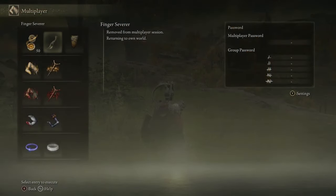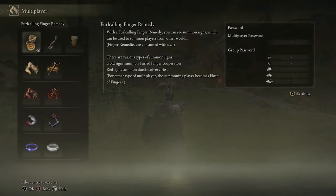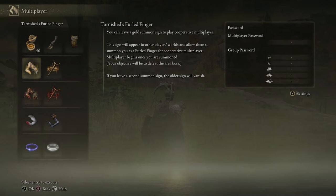Keep in mind that one player has to have the furled calling finger remedy — that's the person who's the host. The other person uses a tarnished furled finger and puts those gold scratches on the ground. Again, you need to be in the same place, the same location — literally meet at a site of grace.